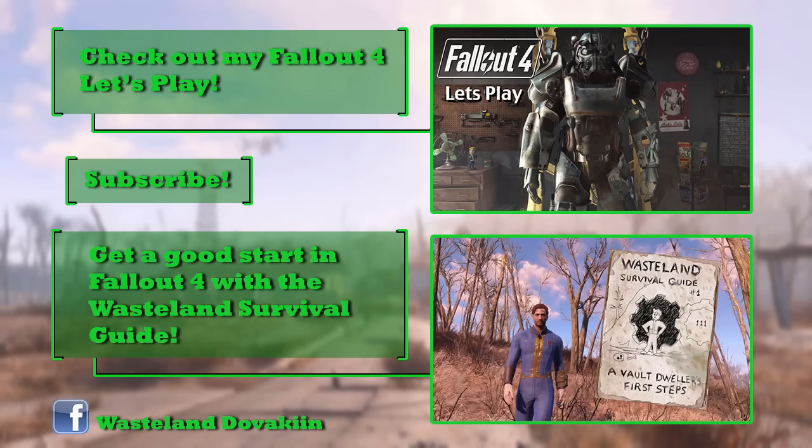So that was my tutorial on how to fix the sanctuary houses. I hope this was helpful. If you learned something new, please give this video a like. I'm planning on making more videos — tips and tricks for settlement building and for Fallout in general — so stay tuned for that. I'll see you guys later.